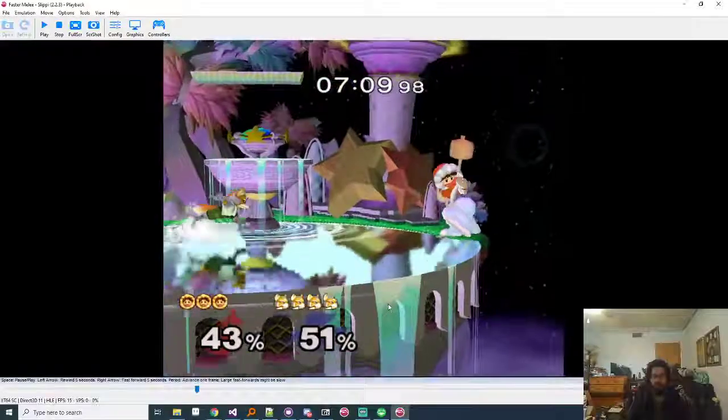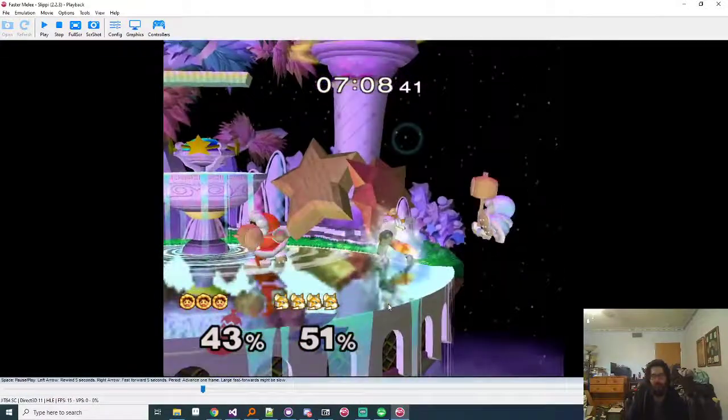This is where the matchup is really fun and interesting. This shine is really good, but right here you should have shined Nana again. Another option: if Nana is gonna grab ledge and Popo is at 43%, Nana has a 100% chance of get-up attacking at ledge if you're at this distance at zero to 20 damage. Each 20% Popo has increases her chance of rolling by 10%, so at 43% there's about a 20-30% chance she'll roll off - but most of the time she'll get-up attack.